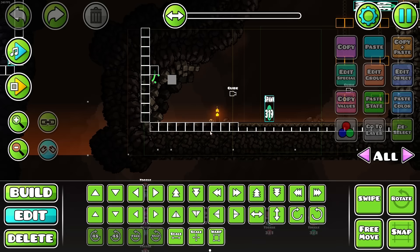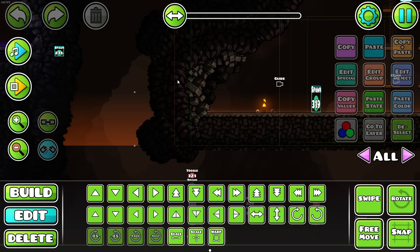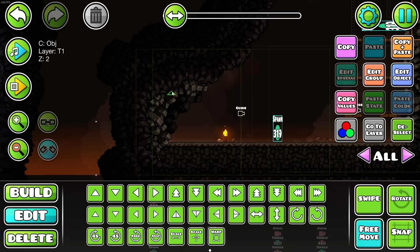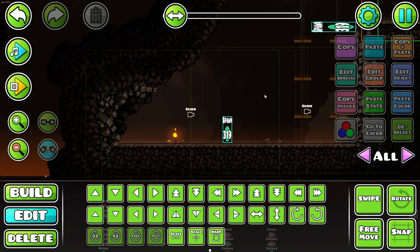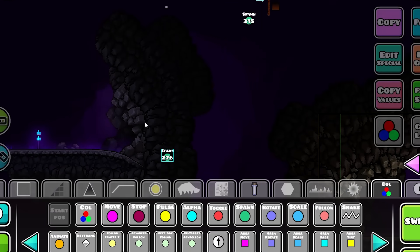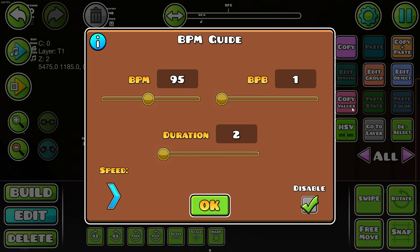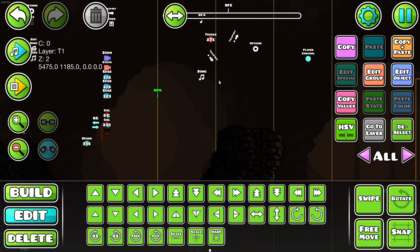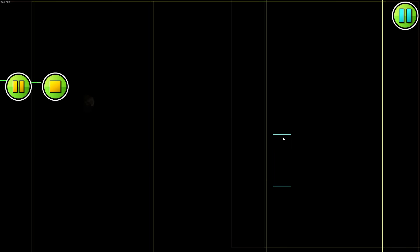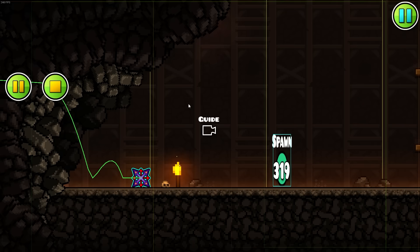A fun fact about this level, the Secret Hollow, is that this part works by getting teleported in here and then basically falling. And what's really interesting is that it actually syncs perfectly with the music. You can see that RobTop even added a BPM trigger, which adds these guidelines for the music to make sure that the music sync is perfect. Listen — that's so cool.